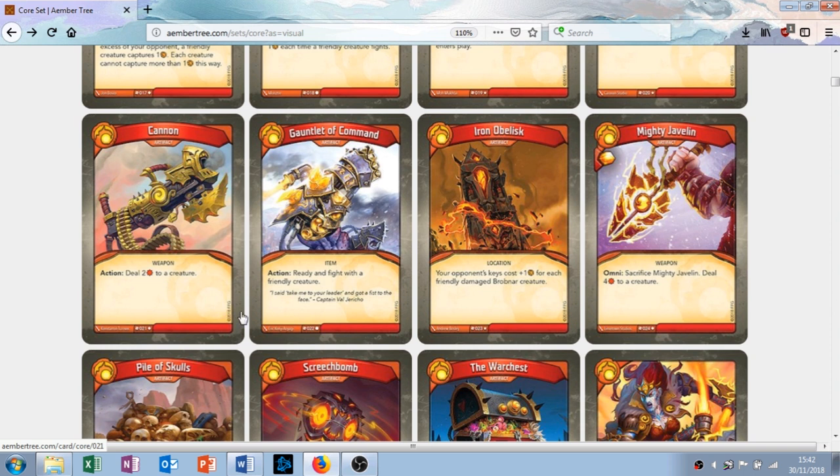Gauntlet of Command is an artifact. It's a common so you're going to see it quite often, and it has the action ability: ready and fight with any creature. This basically gives one of your creatures haste — you play a creature summoning sick, use the Gauntlet of Command, and it can then attack. This is great. It's what you want to be doing; you can suddenly make big plays out of nowhere. I like this card, and it's common — great.